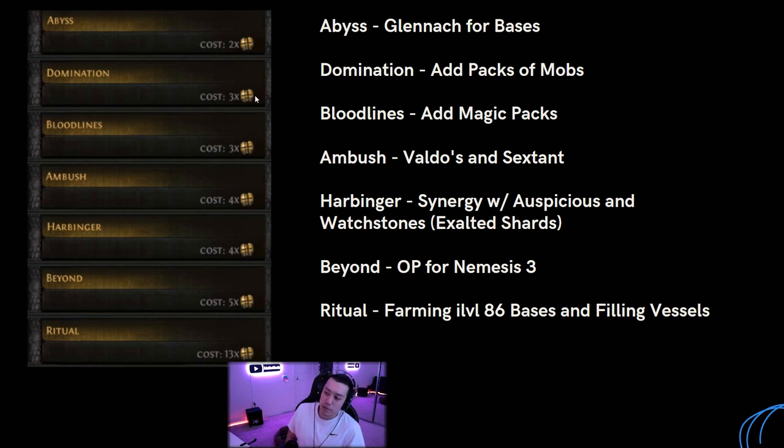Domination is kind of whatever - it adds a few packs of mobs, it's around three chaos, and it'll probably pay itself off in ultra maps but it's not going to be an insane steady stream of profit like essence or breach. Bloodlines is similar - it adds a few extra magic mob packs with mods like corrupted bloodline or keepers of the trove. Bloodlines is good because magic mobs have the ability to drop plus-one maps, so if you're stuck on a map pool in SSF use bloodlines, but maps are generally easy to get through delve so it may not be the best option.